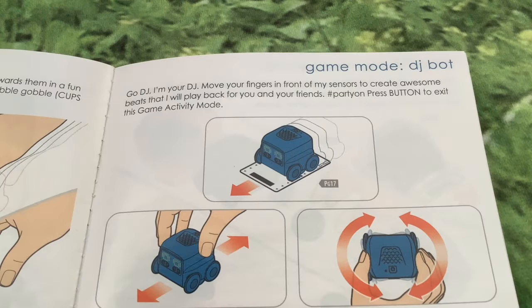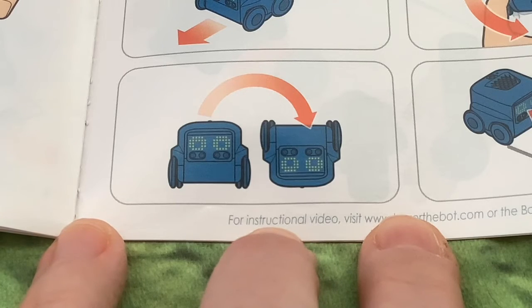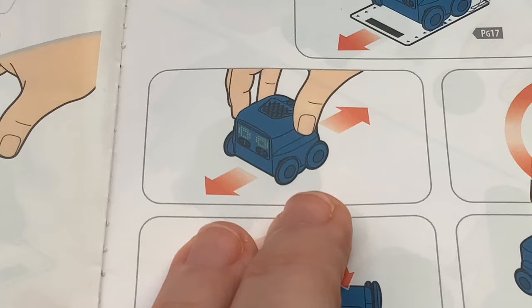DJ Bot. Move your fingers in front of my sensors to create beats that I will play back. We've got a picture showing putting your hand in front of Boxer and moving it towards and back, turning Boxer upside down, turning Boxer around, and moving Boxer forwards and backwards.